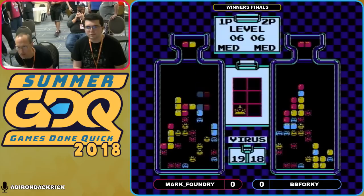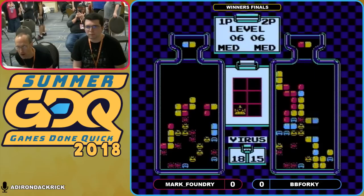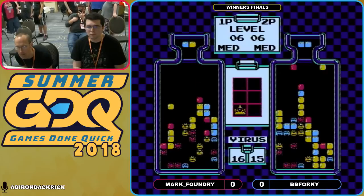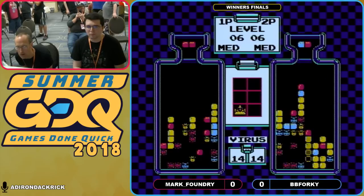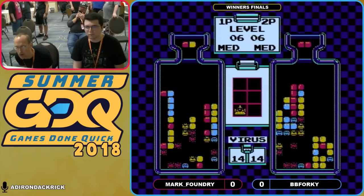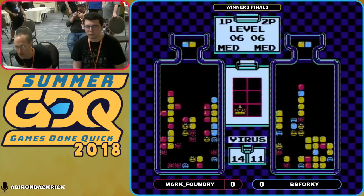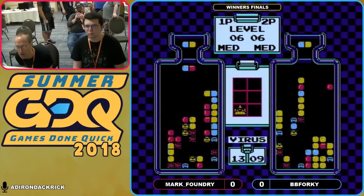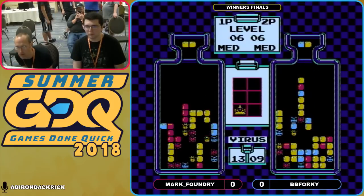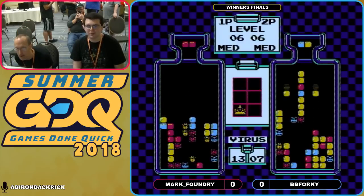A red piece falling on top of a yellow — so Mark Foundry has to try to figure something out here. I'm surprised he's not opting to go with a red and try to tackle those two yellow pieces and get two viruses cleared in that spot right there, but he definitely knows what he's up to and has a game plan. BB Forky is getting hit with some junk right now and has to tackle that, but gets a nice combo right there. Both runners getting hit with blue and yellow pieces falling down. That's becoming quite the mess for Mr. Foundry — gets a blue to fall on top of a stack of three yellows.